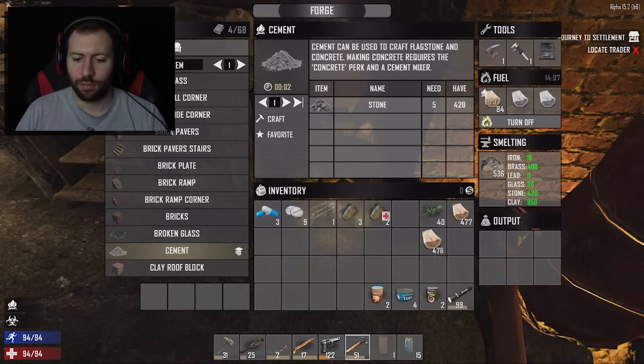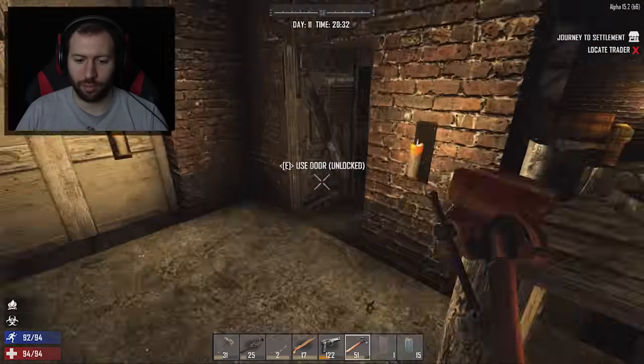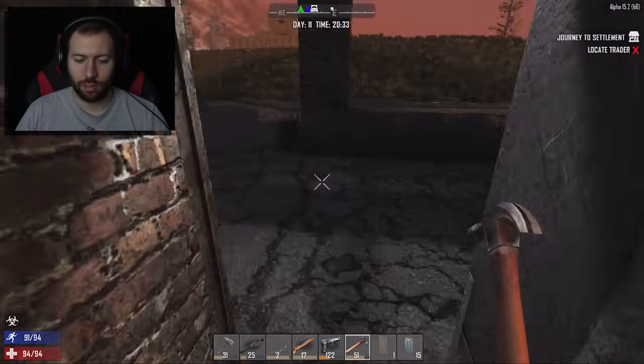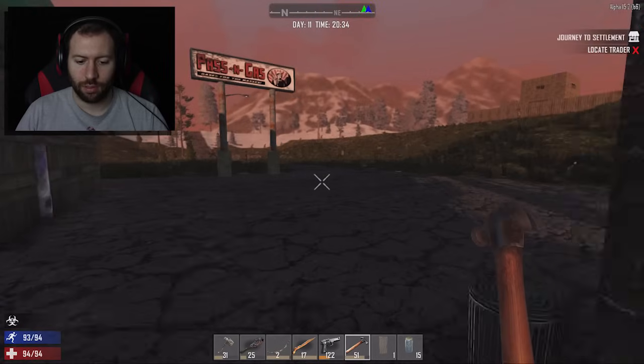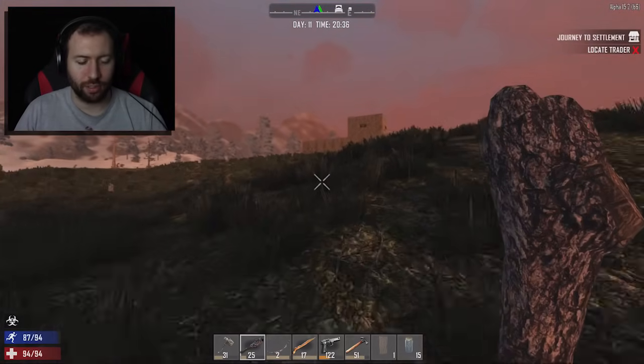We got a horde, Molly! Oh shit. It's — we don't have almost any time to kill it either. Shit. Where's the horde? I'll come help you guys. They're taking the wall I just made. Goddammit. I don't have any ammo, but I can come beat the crap out of him with a stick. Sounds good.